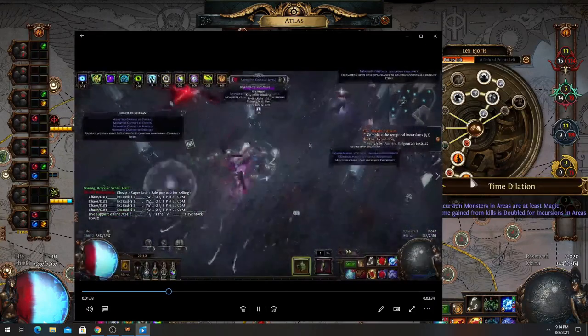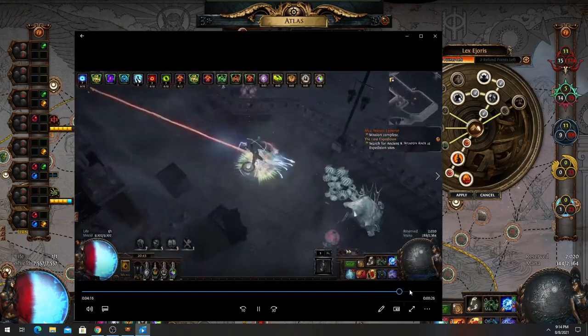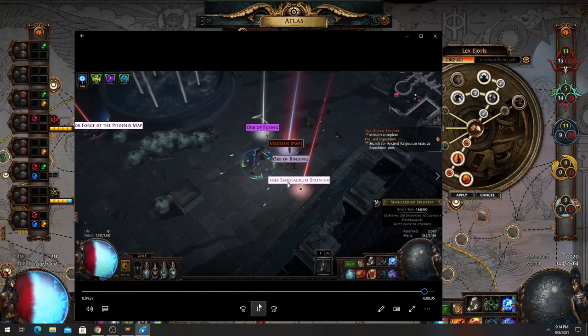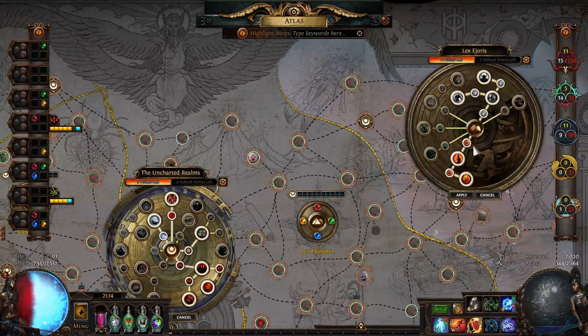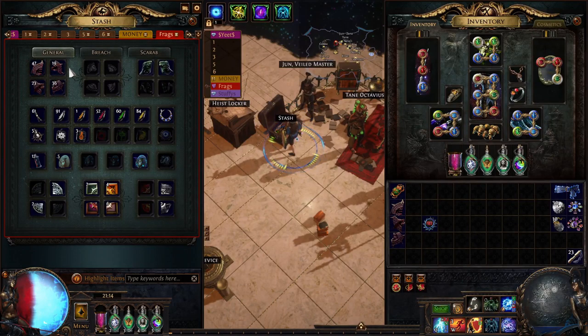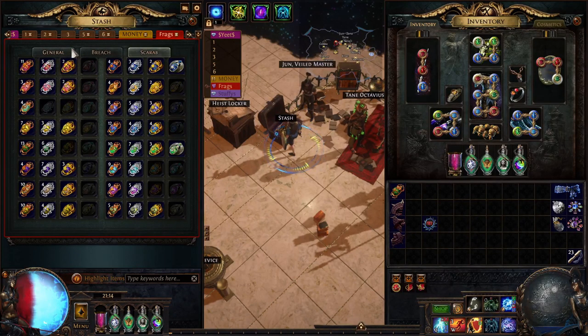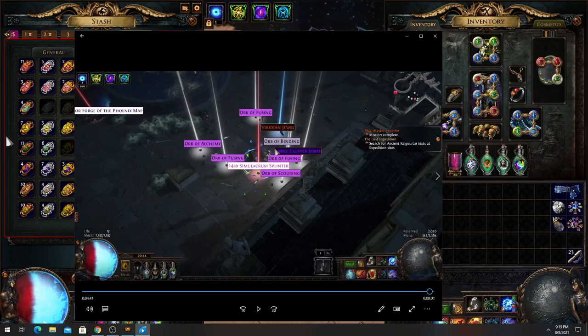That's also why you pick this node. In the end you can see when the loot explosion happens — 144 simulacrum splinters. This was not my best run. It was just one Promenade map with a metamorph scarab and some fragments — they're dirt cheap. You actually want to put a metamorph scarab on every single map: one chaos investment and you always get it back from the fertile catalyst and stuff like that. So 144 splinters was with like 20 chaos investment per map, which is quite low. I can farm around one simulacrum per two maps, so that's like six simulacrums per hour.